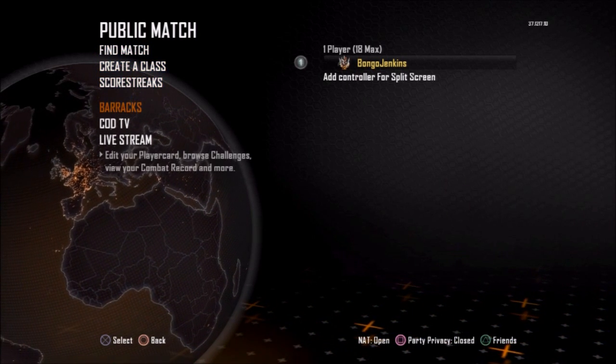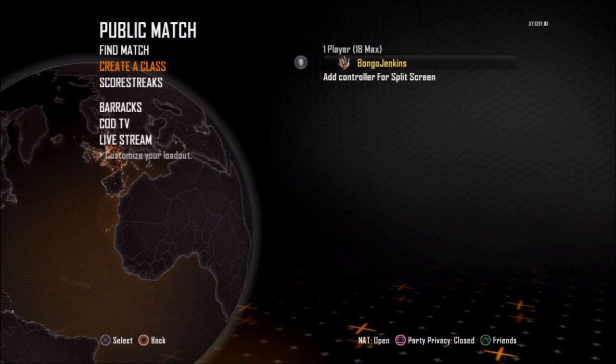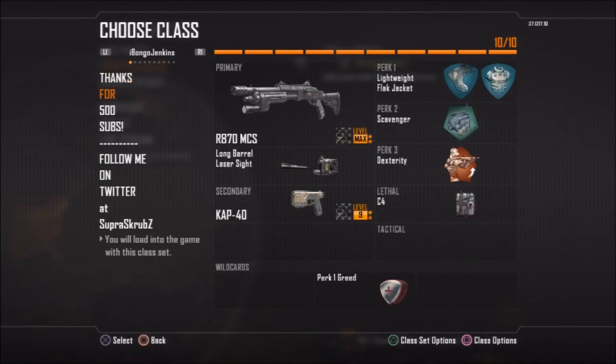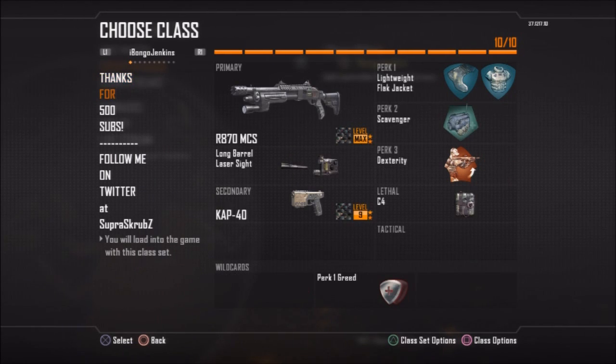I figured some of you guys might want to see what I use and might want to see some of my stats. I'm going to go ahead and show you guys my classes first. I have this MSMC class. By the way, the top five classes are for whenever I'm in a party or something and I'm running non-lethals, and the bottom five are for solo play because I have Ghost and suppressors for high-scoring gameplays. Using the MSMC with fast mags and long barrel, and I got Lightweight, Flak Jacket, Toughness, Dexterity, and Tac Mask.